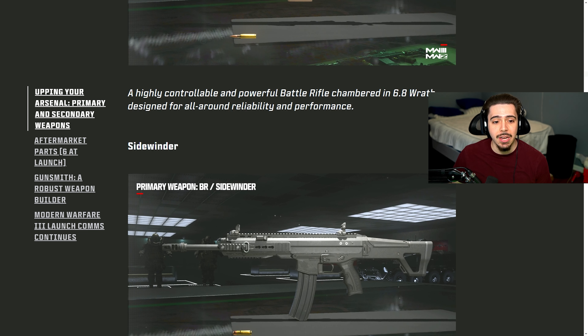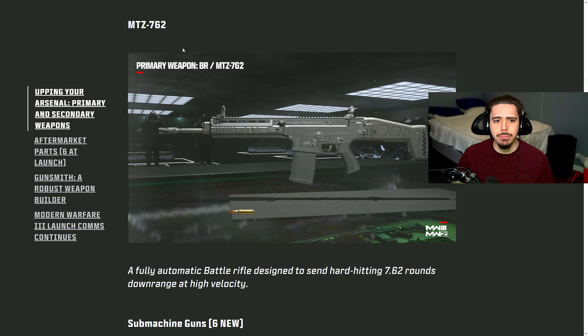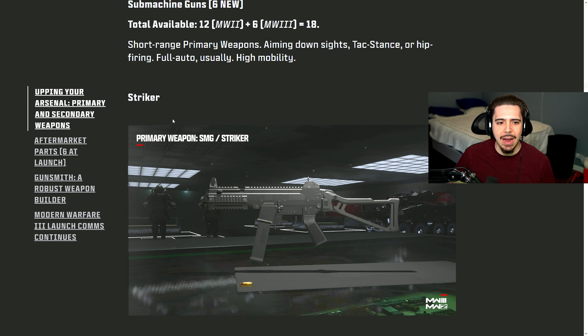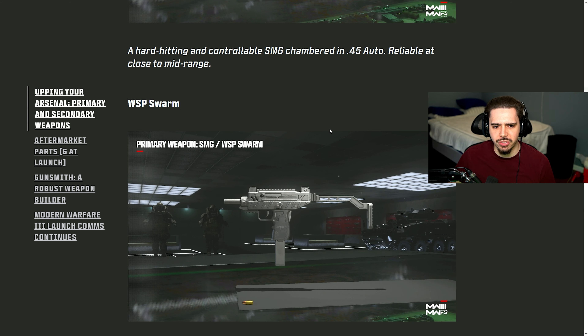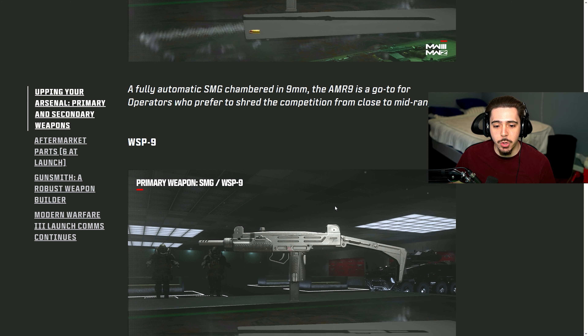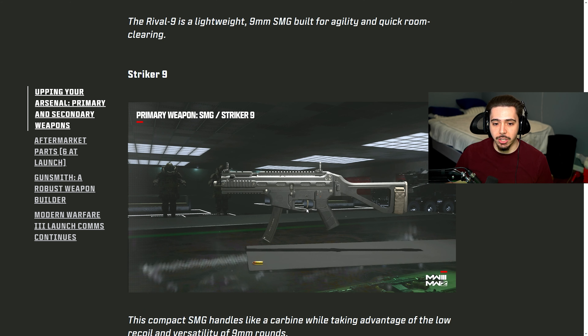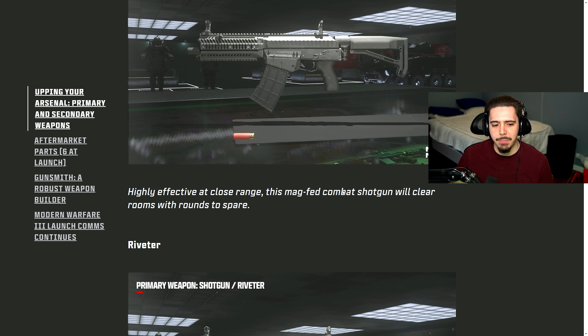Moving on, we have the Bass B, the Sidewinder which looks just like the MCW — I'm a little confused why it's literally identical, maybe the iron sights are a little different. We got the MTZ 762, which is a battle rifle, which is why it looks like an MCW battle rifle. We have the Striker, an absolute powerhouse SMG, the WSP Swarm which is essentially a Uzi, the AMR9 SMG, the WSP SMG, the Rival 9, and the Striker 9. Three shotguns: the Lockwood 680, the Haymaker, and the Riveter.